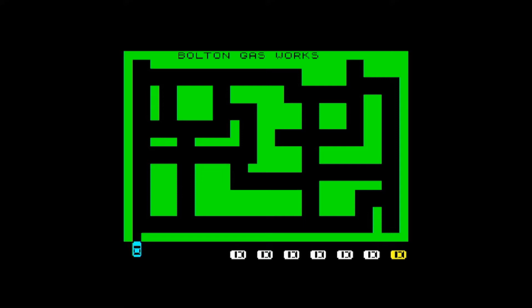At the start of each game your blue getaway car will be positioned at the location's entrance, bottom left of the screen, with seven pursuing police vehicles lined up for the chase. One of the cars will block the entrance whilst the rest follow your every move. Your task is to avoid the pursuing cars.